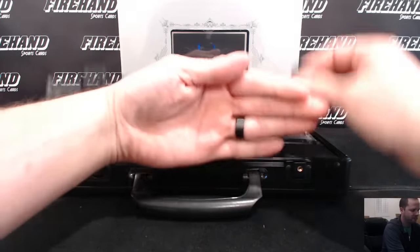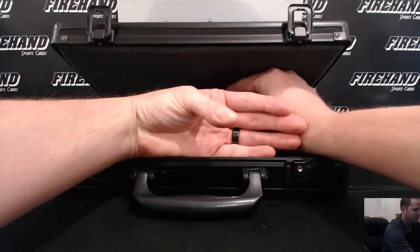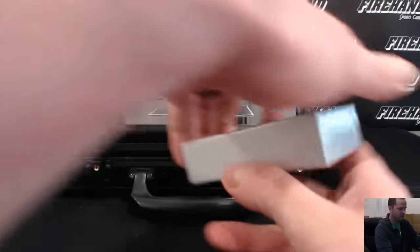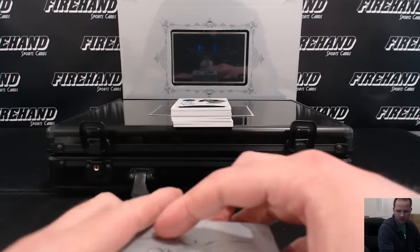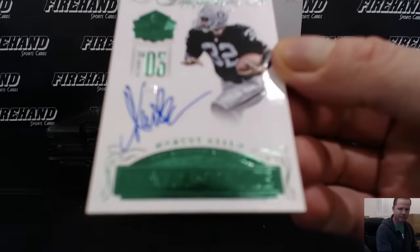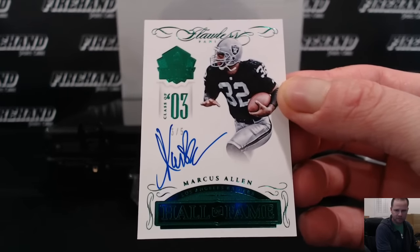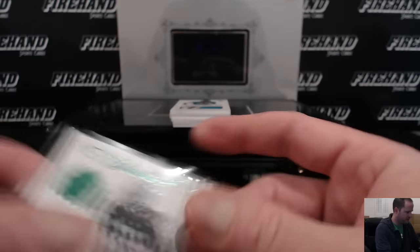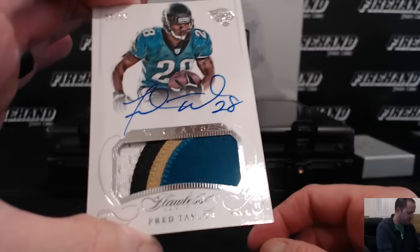Don't peek, guys. Alright, here we go. Right on top, green. Hall of Fame Class of 2003, Marcus Allen — for the Raiders. That's a name I haven't seen in a while in some products. Four color auto patch, Fred Taylor for the Jags, 15 out of 25.